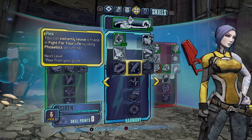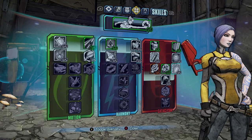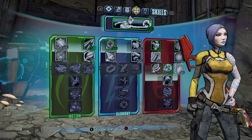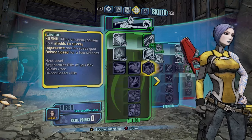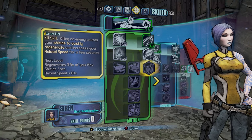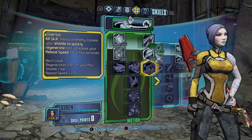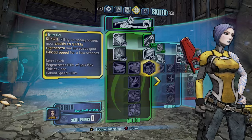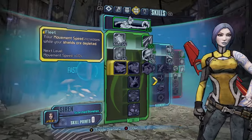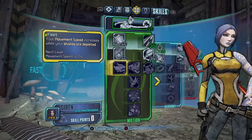If you look at my OP10 build, I go over all the skills I would recommend using at Overpowered 10, which you can follow as well. Inertia is another good kill skill to have — it increases your reload speed and regenerates your max shield. Fleet is good with the Breakneck Banshee and Rough Rider class mod, so you can run way faster.